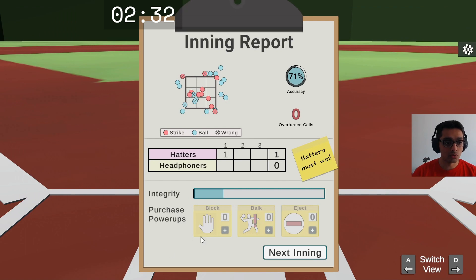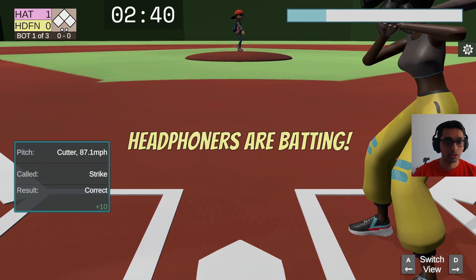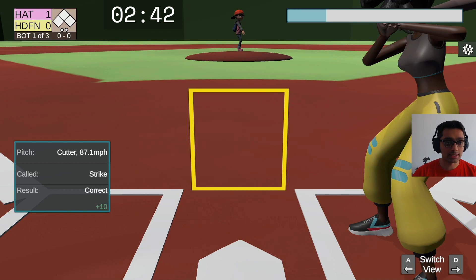So we're ahead, the inning's over. We can't purchase any power-ups, so now we just need to focus. Our accuracy isn't that good, but we were intentionally cheating so that's okay. Let's see how quickly we can end this inning.